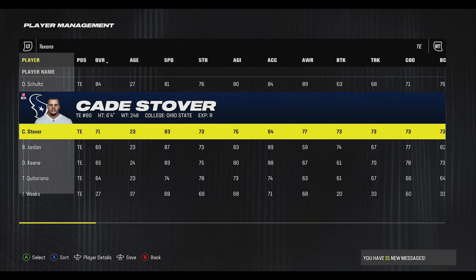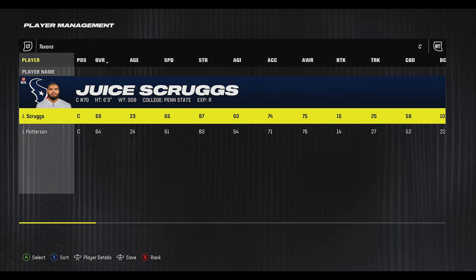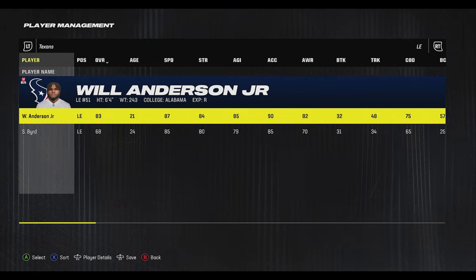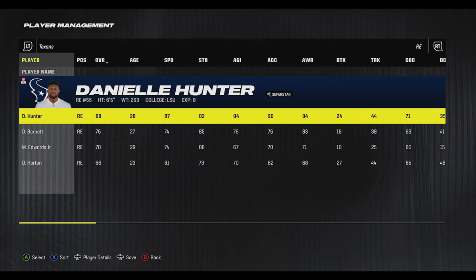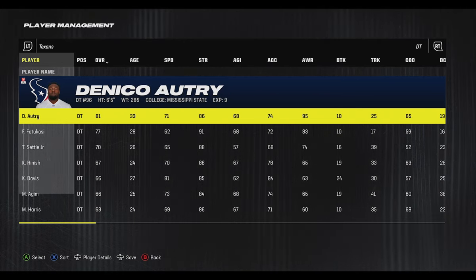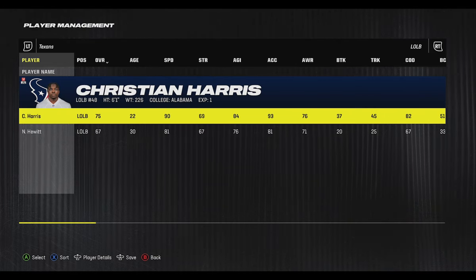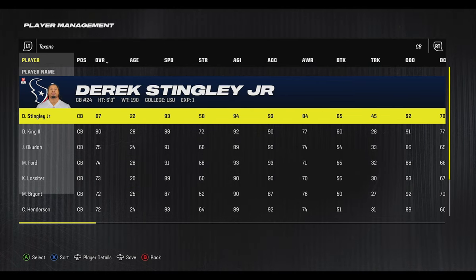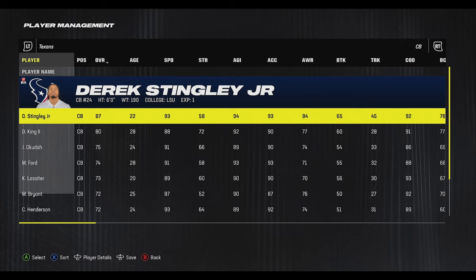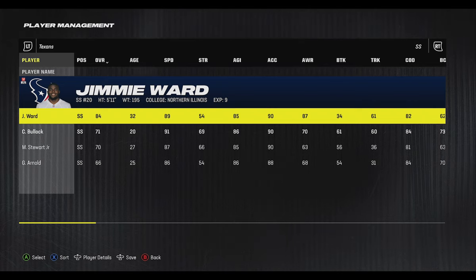At tight end, Dalton Schultz is probably the best they have at 81 speed, while Brevin Jordan at 87 speed deserves some time. The offensive line is solid, and Larry McCutcheon is one of the better linemen. On defense, Will Anderson Jr. had a monster rookie year at 87 speed, and they added Danielle Hunter to the other side, giving you two strong speed rushers. Christian Harris at 90 speed is a standout at linebacker. Derrick Stingley Jr. is one of the best young cornerbacks in the game, and Jalen Pitre and Jimmy Ward round out a very solid secondary.